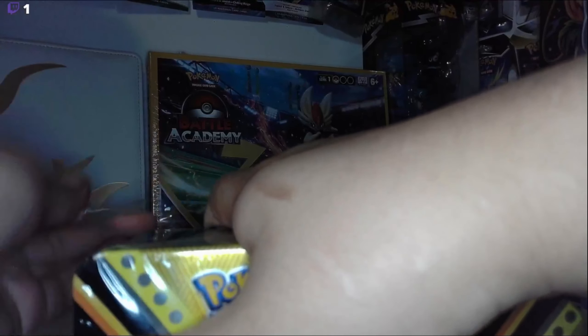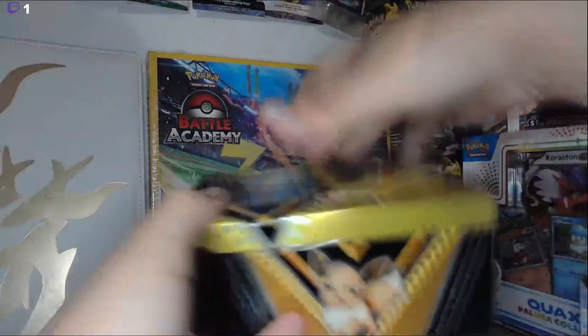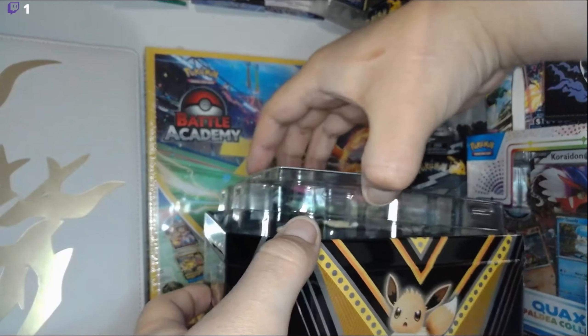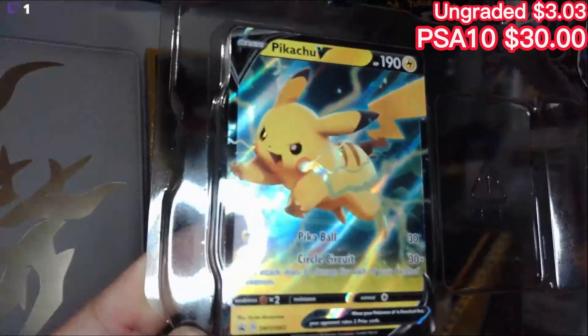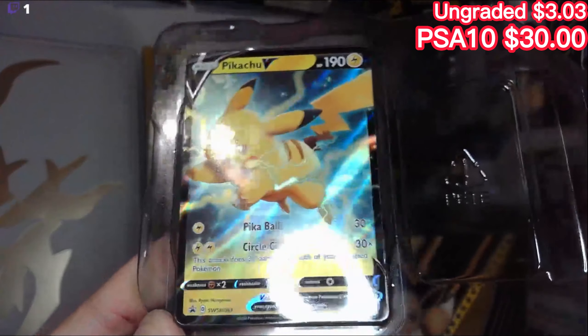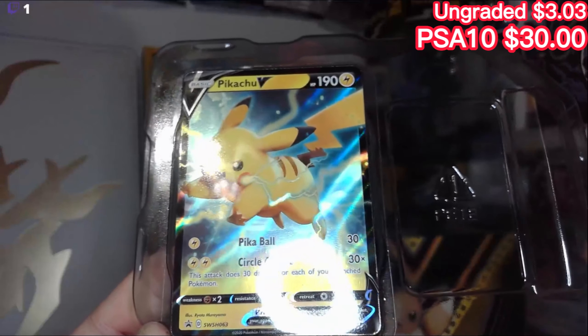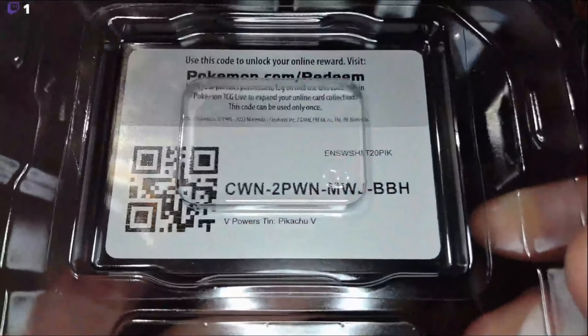There we go. Let's look at this tin — take off the lid and bring out Pikachu. Pikachu V Glory. Very nice, very beautiful. And in the back here, you will find the code.